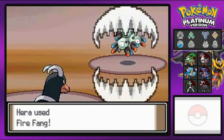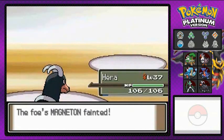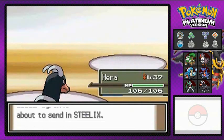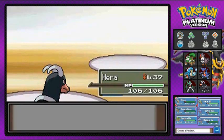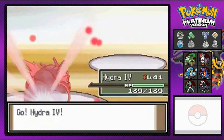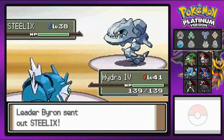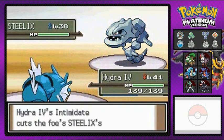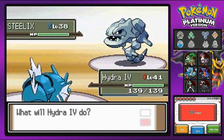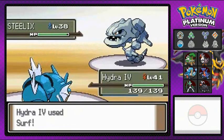I'm going to be using Fire Fang against all these guys. Magneton does not faint, but it tries to use Metal Sound — it doesn't work. Fire Fang again for the win! Then Steelix comes out — just bring it. I've got my insurance policy, Hydra number four. Hail Hydra! I'm lowering your stats. Hail Hydra! Surf attack for the win! Hail Hydra! I don't know why I keep doing that, but there it is.